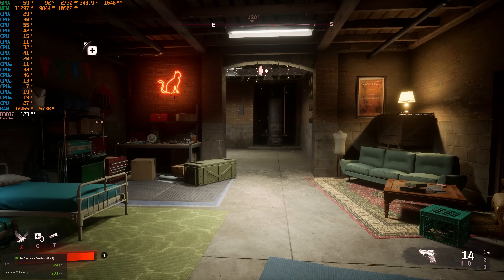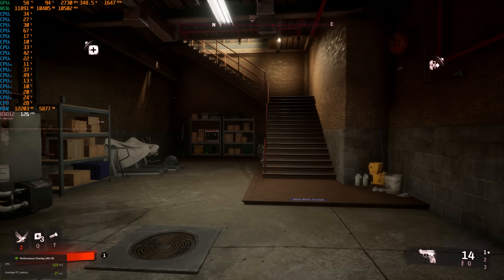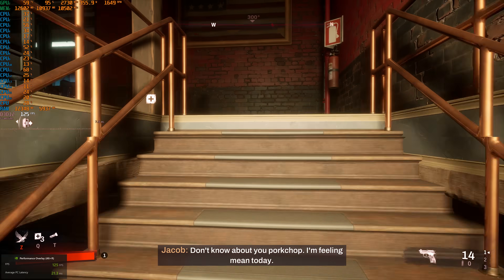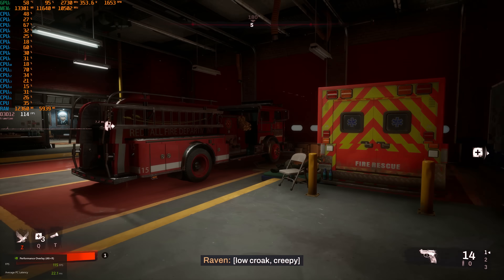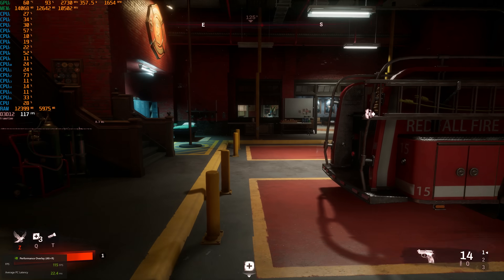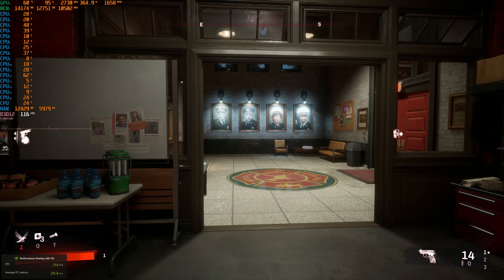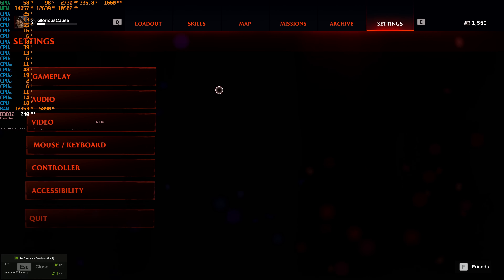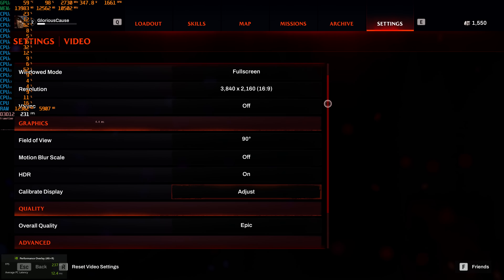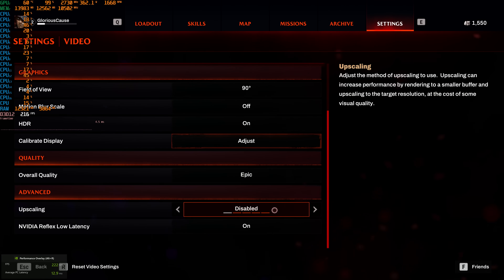I have a lot to say about Redfall the game, but we're gonna focus on the technical performance here. We've seen a lot of Unreal Engine 4 games absolutely struggling with PC performance and optimization. Here's the latest Unreal Engine 4 game, and right now I'm getting a very good frame rate — 115 to 120 frames per second at native 4K resolution with the game completely maxed out on the Epic quality preset with upscaling disabled.